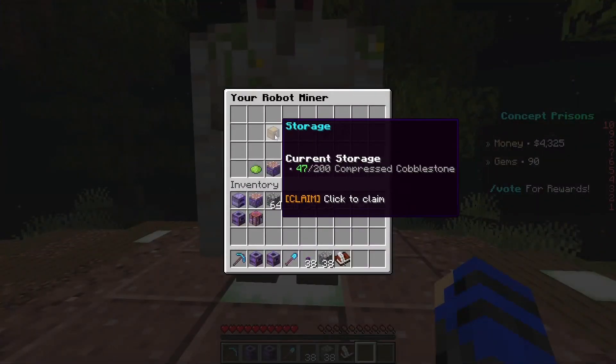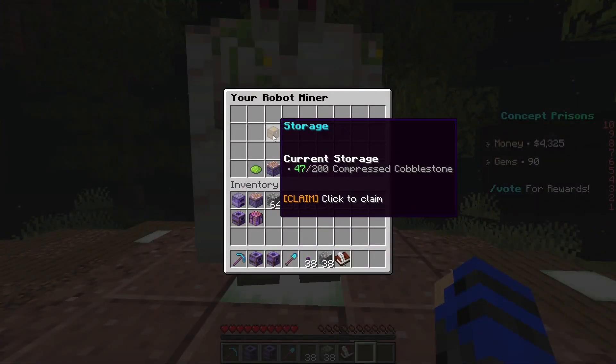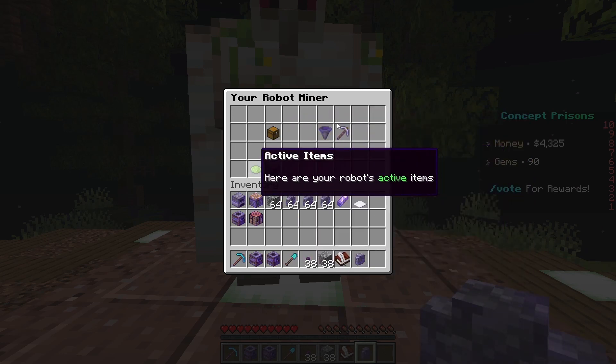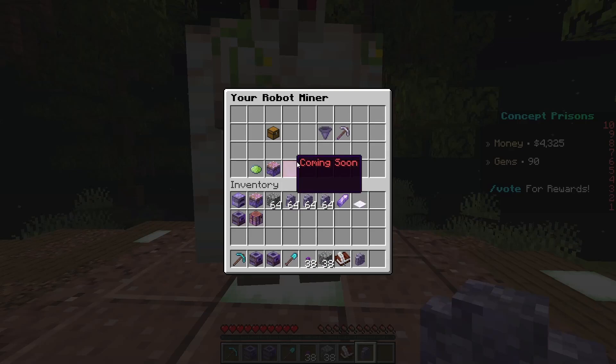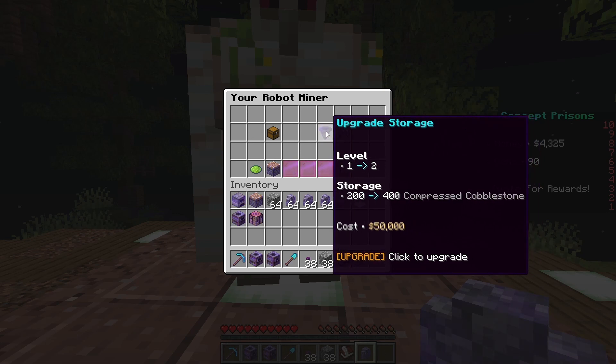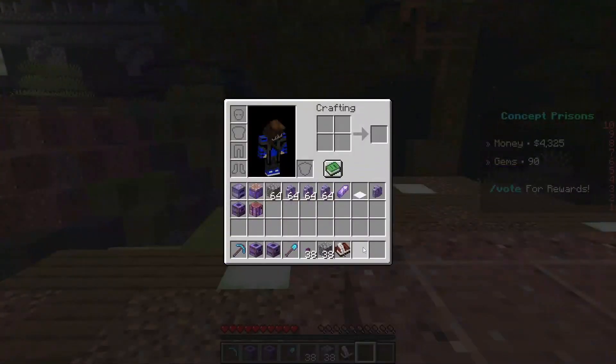What the robot miner does is he will generate compressed cobblestone over time. From the looks of it, you will be able to tell him to mine other stuff. He's expensive to upgrade.